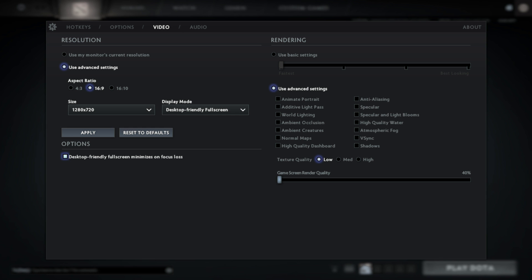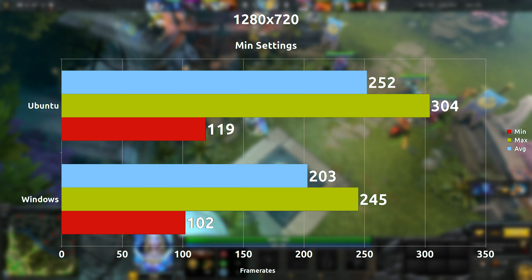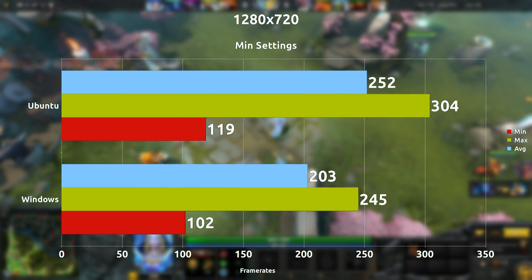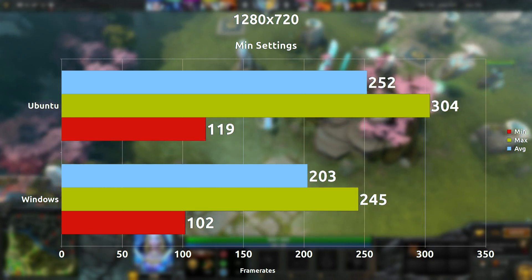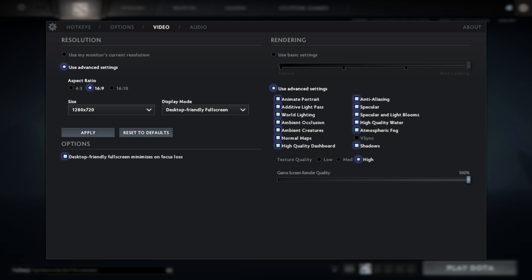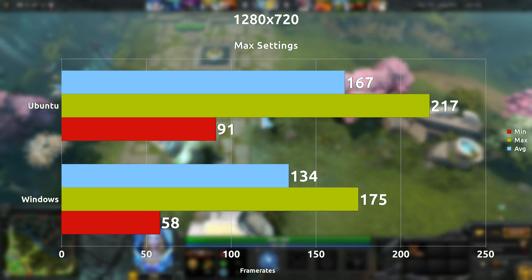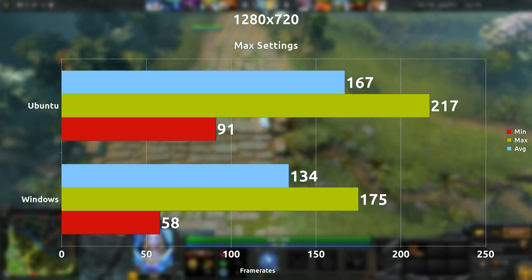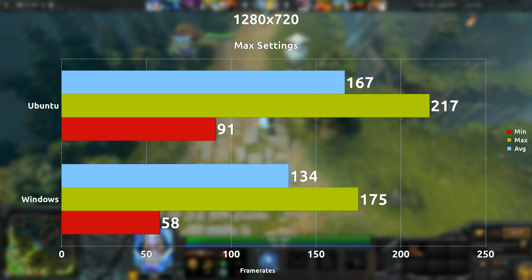Starting off, we're going with 720p at minimum settings and we're seeing on average a 49 frames per second difference with Ubuntu leading, which is pretty large and pretty surprising as well. When we crank everything up at 720p to the max, we are seeing a 33 frames per second difference — a decrease, but still in favor of Ubuntu.